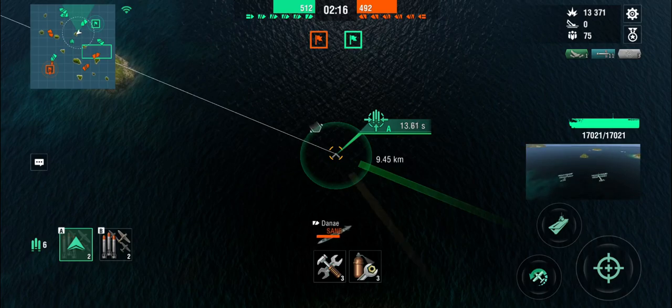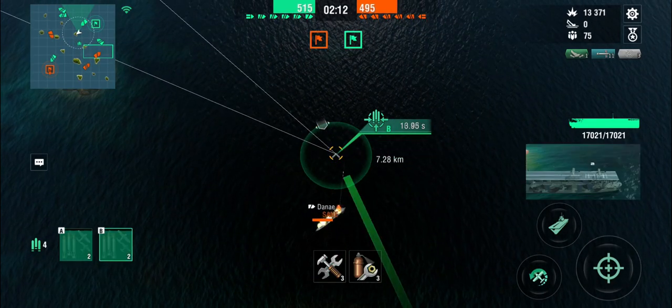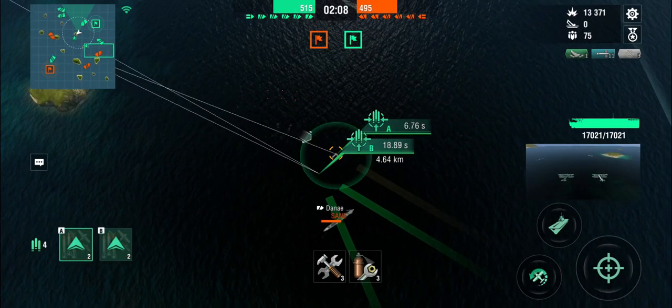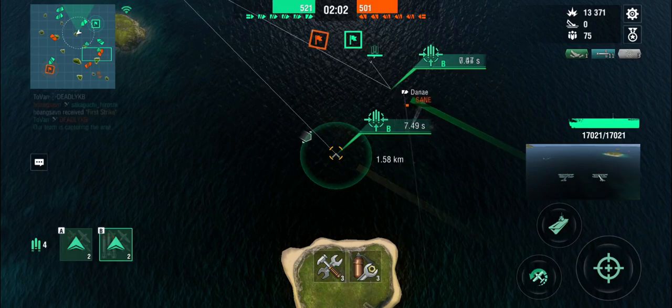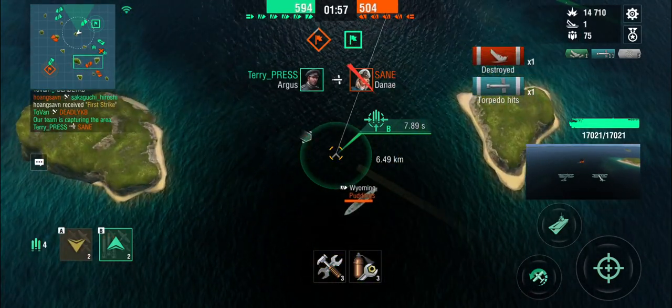There's a Danae — that thing's got torps, so it's the closest thing we can get to a destroyer. Let's see — yeah, there come the torpedoes. Let's see if we can do something about the Danae because there's only one battleship on this flank and we still got two minutes. Can I get him? Yes, I got him — that's the end of the Danae.